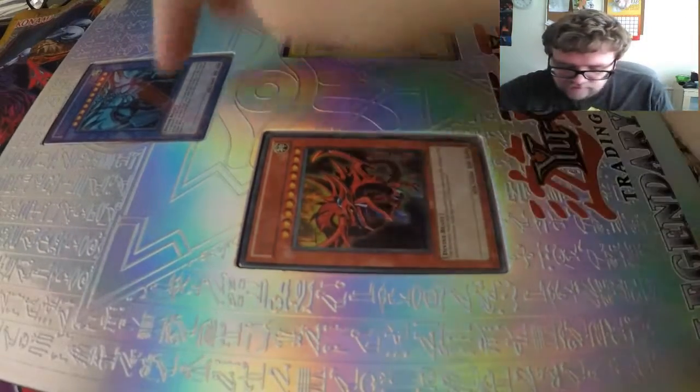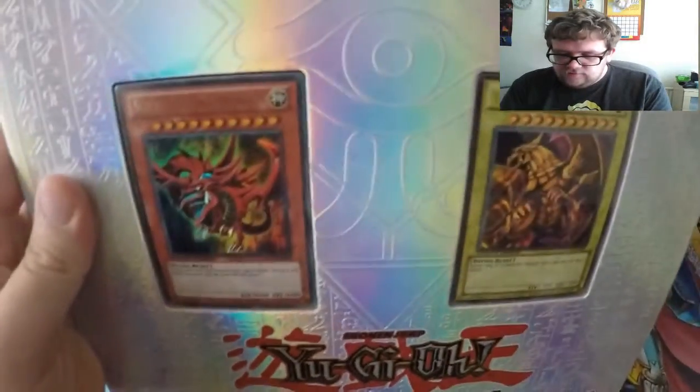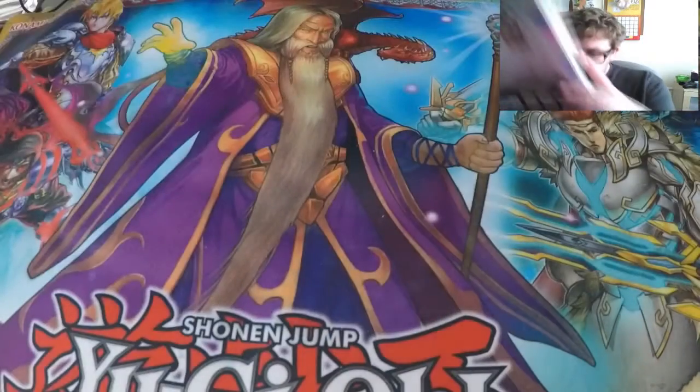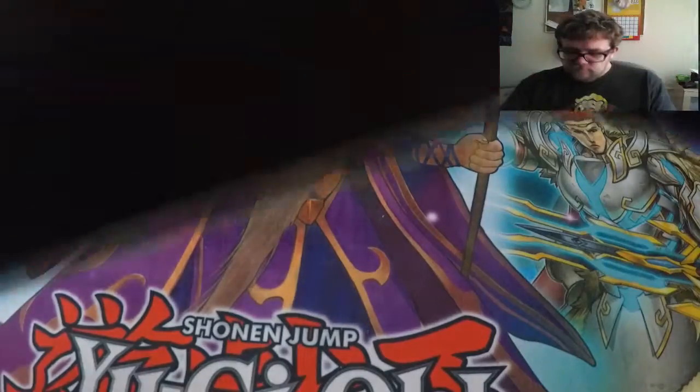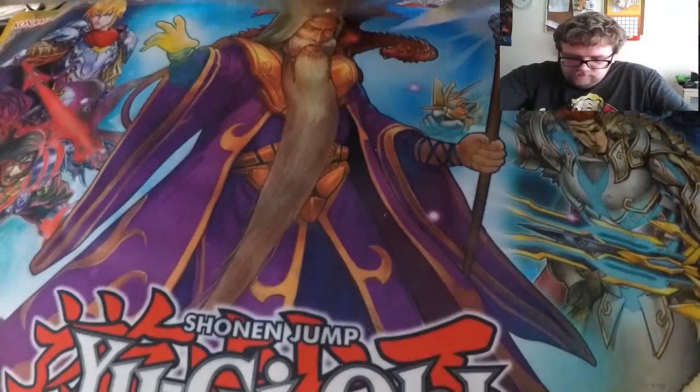I've got Slifer, Obelisk, and Ra, so I'll just try and do this without knocking the camera over. Yes, so we've got Ra, Slifer, and Obelisk there. I'll open this up and if I can do this without knocking the camera over, it will be great.